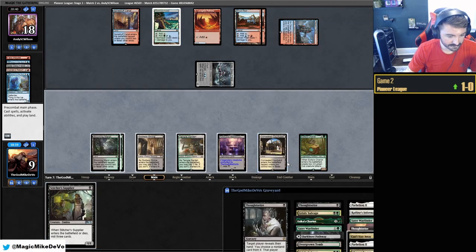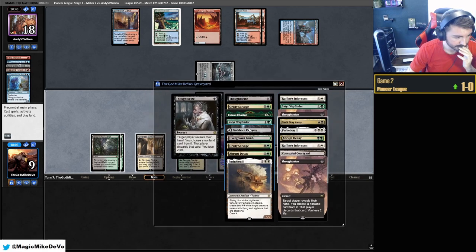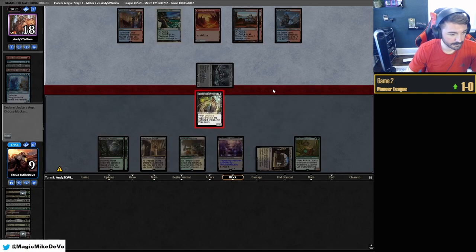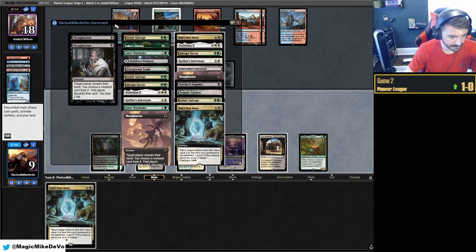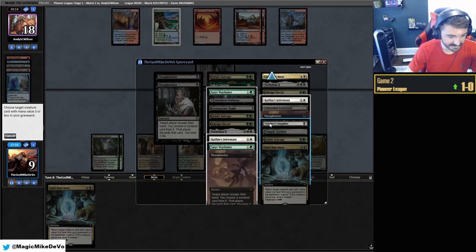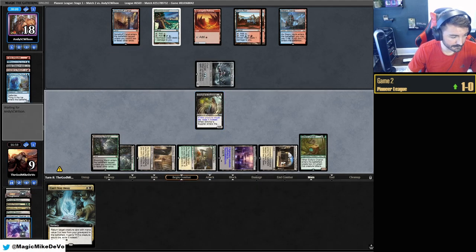The only way we get punished is if it's exactly that card, so we still have to go for it. There's no way we're playing around them having it — Abrupt Decay doesn't hit this anyway, so it's fine. Stitcher Supplier — we want it to put Grease Fang in the yard. It did not. We're halfway through our deck and we haven't seen Grease Fang, which doesn't feel good. We have one Can't Stay Away — we're not going to waste that now. Mill three more cards — still nothing.